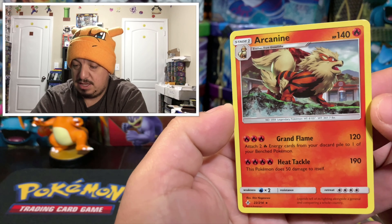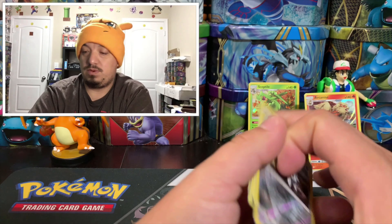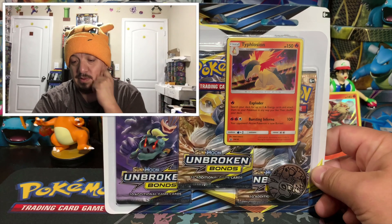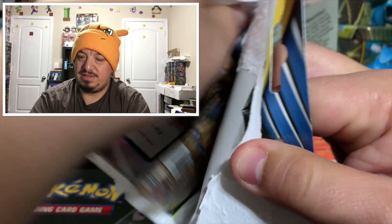We have an Archen reverse holographic and an Arcanine — that is the rare holographic! So for Sceptile, the best pull was the rare holographic Arcanine.